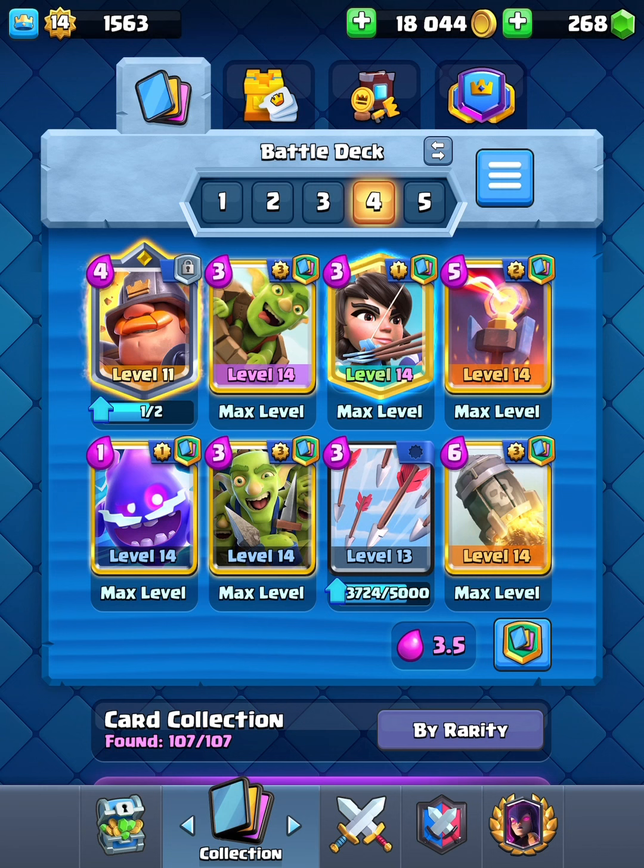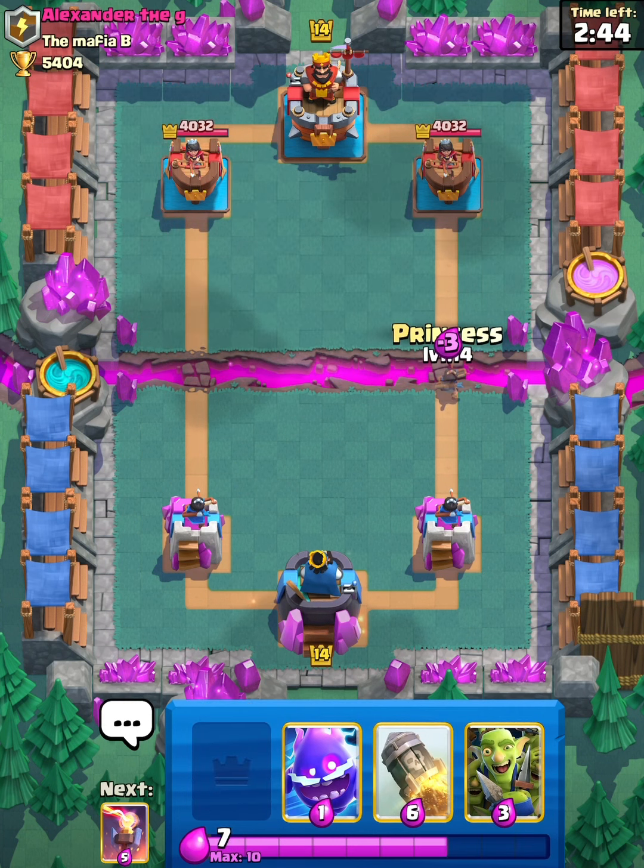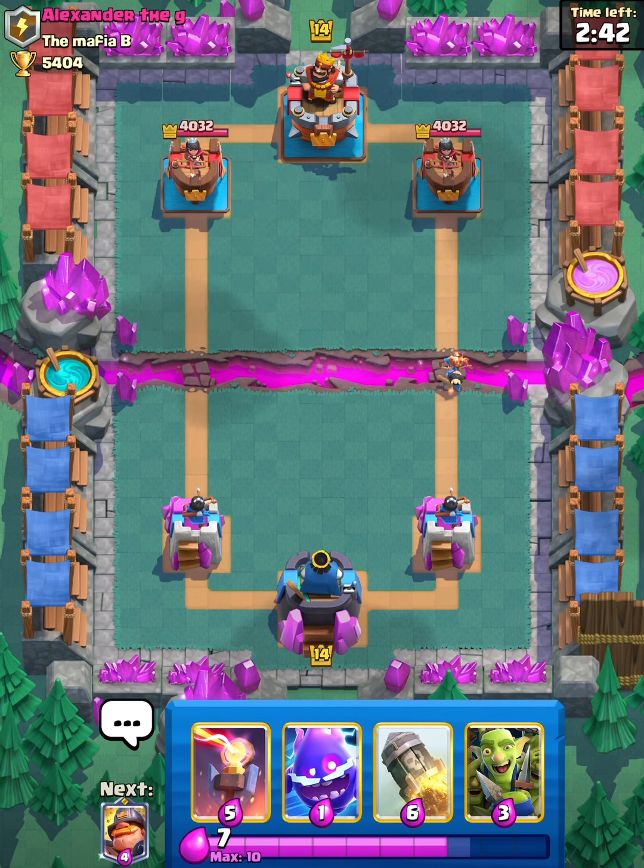So this is the third deck. It's basically just classic Logbait with Mighty Miner in it instead of Valkyrie — that's honestly what it is. So we're in the battle. Let's just place Princess at the bridge to start, get a little bit of chip damage, and see what he has for us.